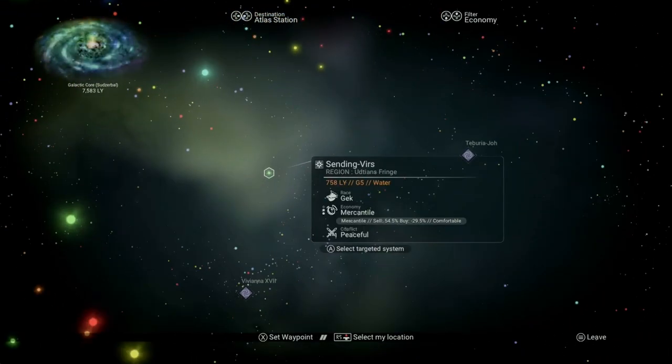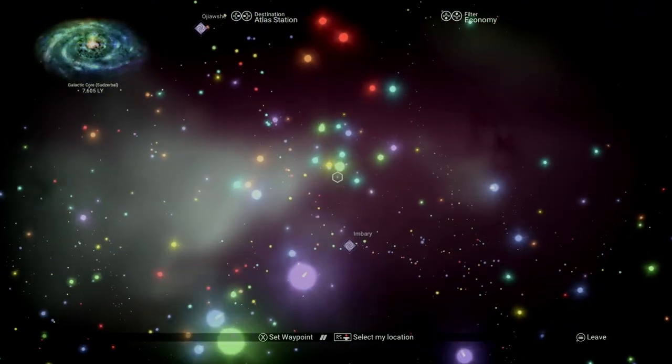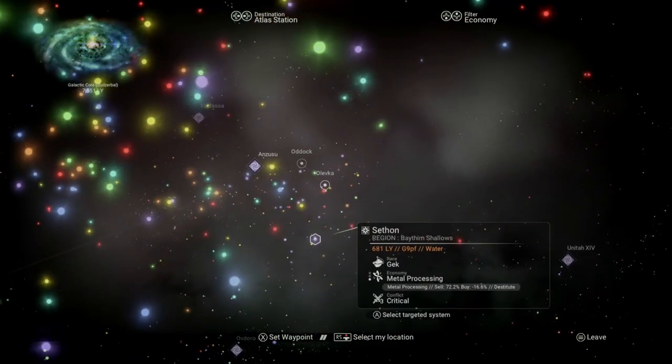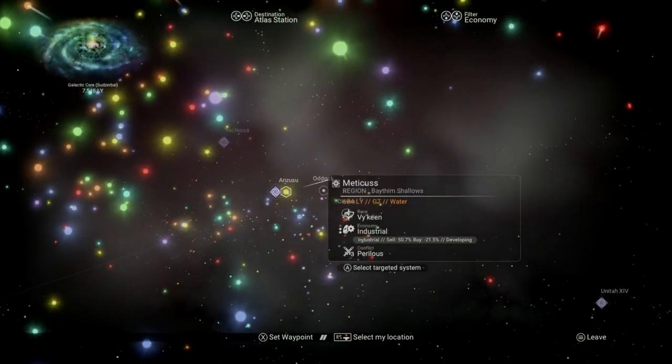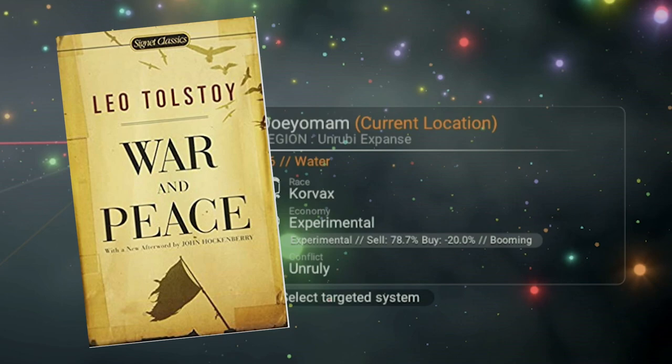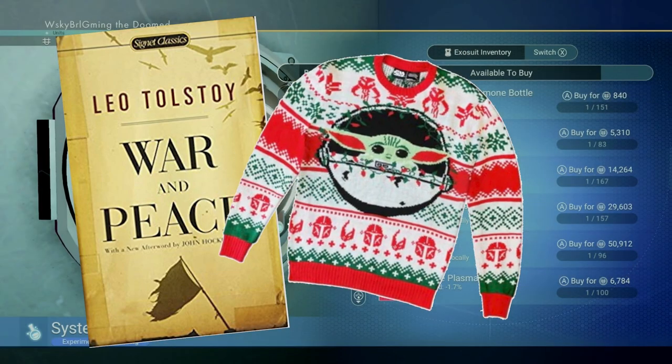The economy rating of a system determines the probability of the class of freighter you'll come across. To maximize your chances of finding an S-class freighter, you stand the best chance in a rich tier 3 system. As I mentioned in my galaxy map tutorial video, it's easy to spot on a galaxy map by noting how many stars are next to the economy section. It can be one of the grindiest things in the game, and if you're not ready to put the time in, I'd highly recommend enjoying a nice A-class and using all the time you get back to read a good book or knit your mom a sweater.